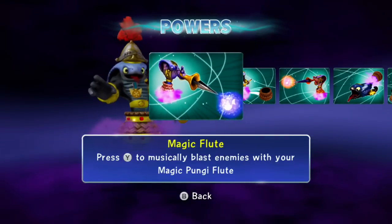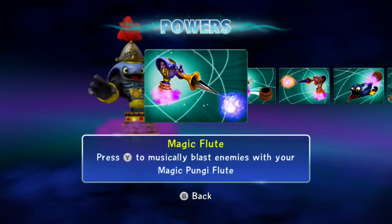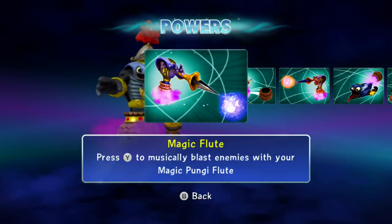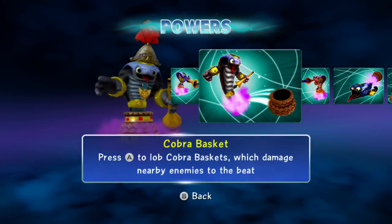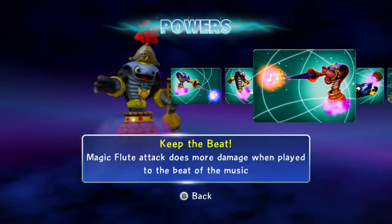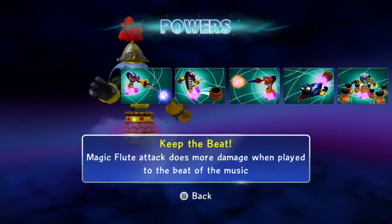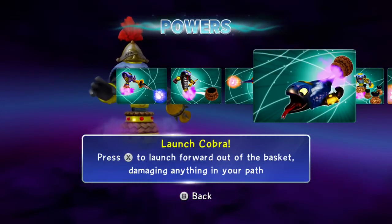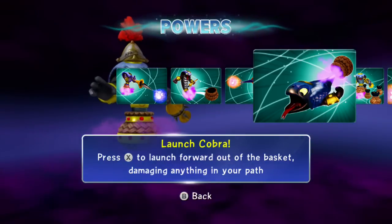Now for his powers: Magic Flute - press Y to musically blast enemies with your magic punji flute. Cobra Basket - press A to lob Cobra baskets which damage nearby enemies to the beat. Keep the Beat - the magic flute attack does more damage when played to the beat of the music. Launch Cobra - press X to launch forward out of the basket, damaging anything in your path. It's a lot like Donkey Kong when he shoots out of the barrels - it's genius.